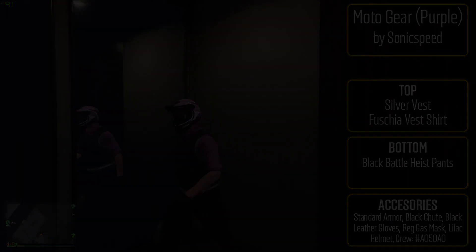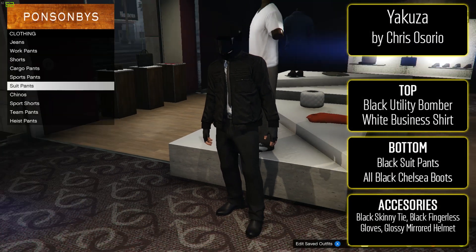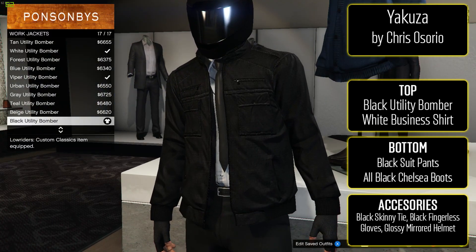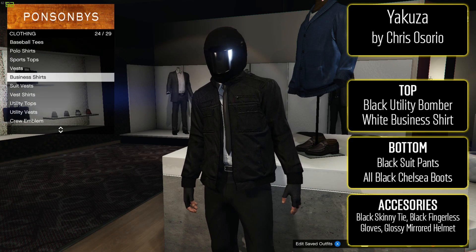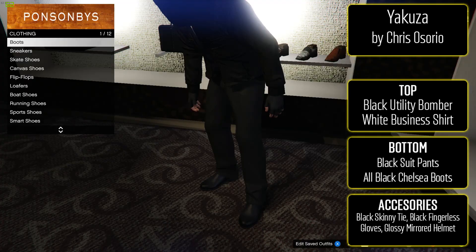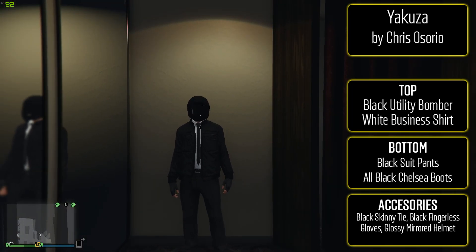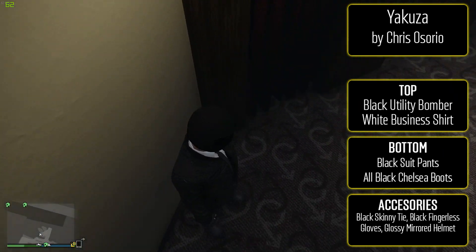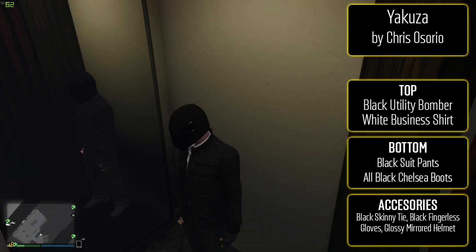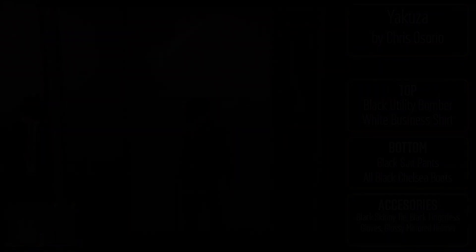Next one is from Chris and it's the Yakuza Henchman — another really cool one. To make it, put the black utility bomber on with a white business shirt underneath and a black skinny tie. For the bottom, black suit pants with all-black Chelsea boots. For accessories, black fingerless gloves and the glossy mirrored biker helmet. I didn't even do it intentionally but we've got the Yakuza and the Russian Mafia — you could definitely use either outfit if you wanted to go on some rampages in GTA.